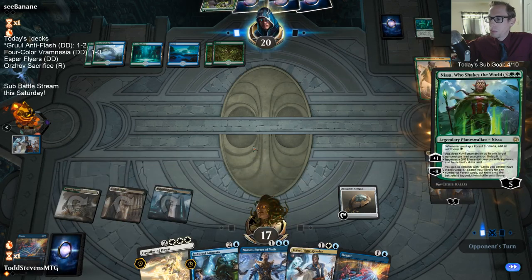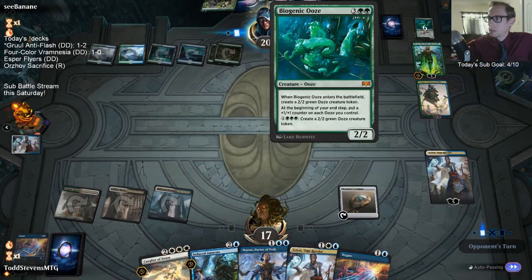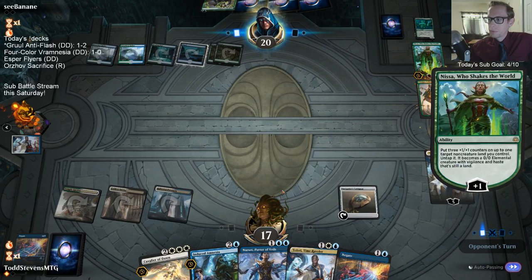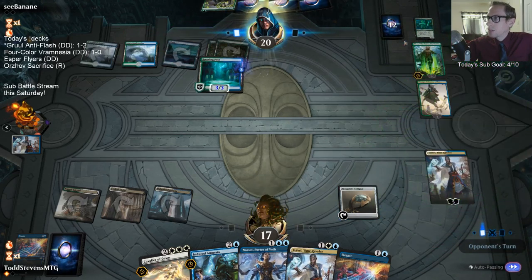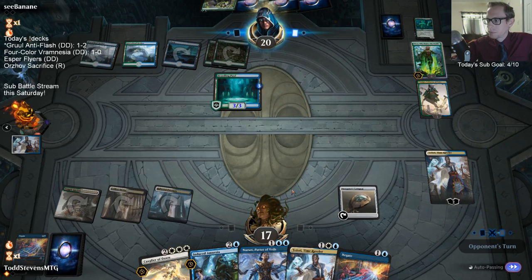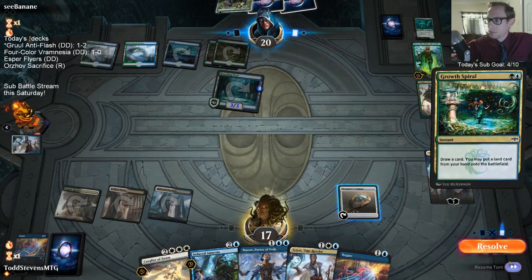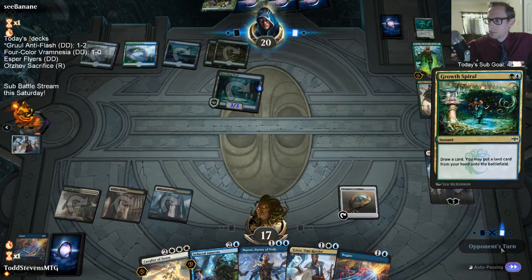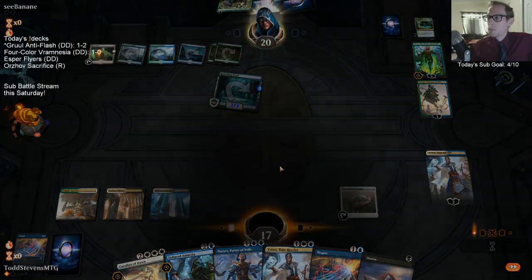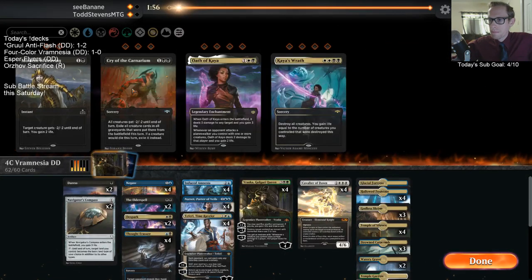But if we're playing a triple white card you'd think we'd be able to cast Dovin's Veto. Nissa! All right, maybe we need to keep some Kaya's Wraths in here. We had Nissa and Biogenicus. That was uncalled for.